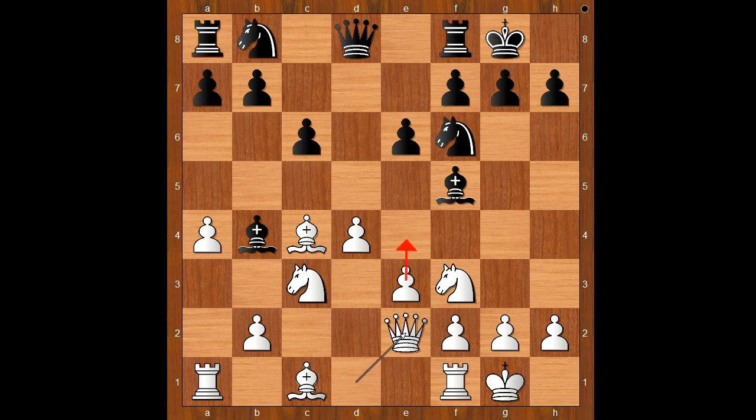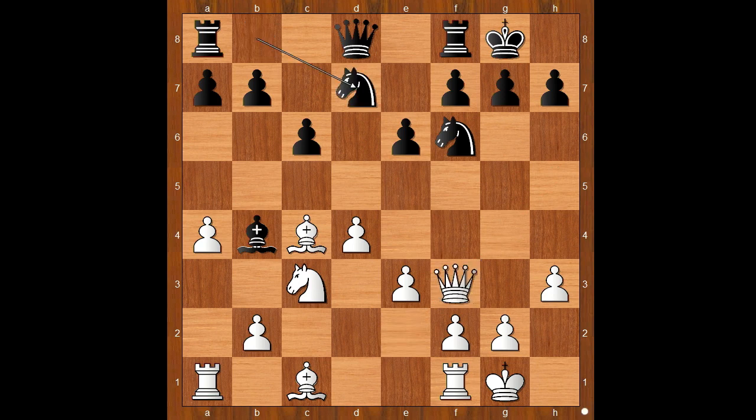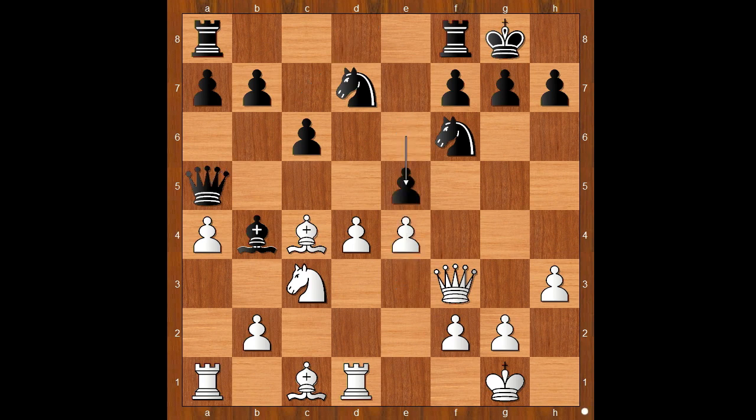Queen to e2, intending e4. Bishop to g4, pinning the knight. h3 — white to move. Bishop takes on f3 was played. Bishop to h5 is the most plain move, keeping the pin. Bishop takes on f3, solving white's problem. Queen takes on f3, knight from b to d7, rook to d1 — again intending e4 — queen to a5, e4, e5.